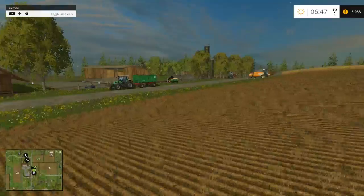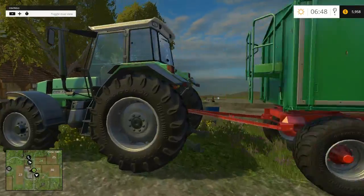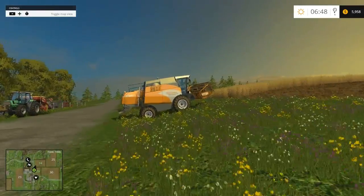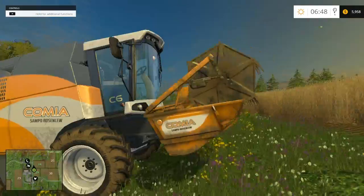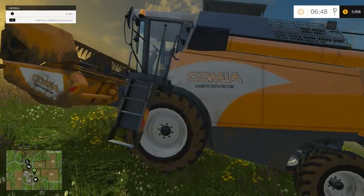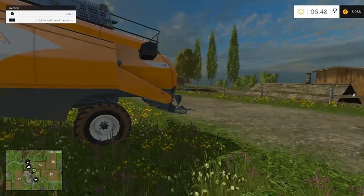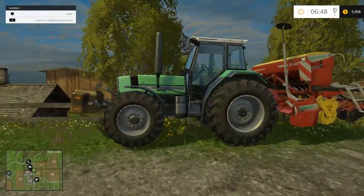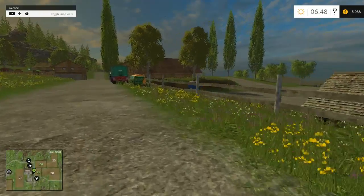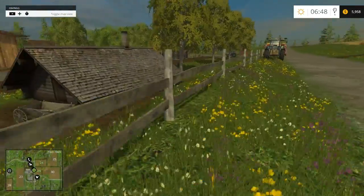I already started, as you can see. I got my equipment over here. They added a bunch of different new vehicles and tools and stuff, like this combine harvester is new — this wasn't in the 2013. You might have been able to get it through a mod, but this is what they start you out with. They start you out with four tractors, but I sold two and just got three of these because they're a little bit better.